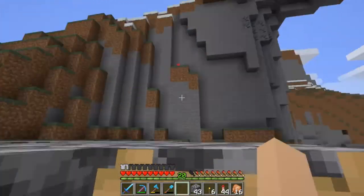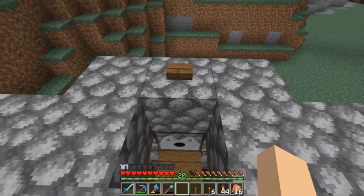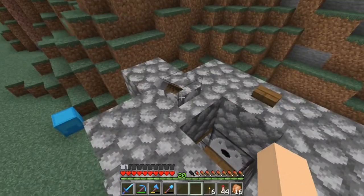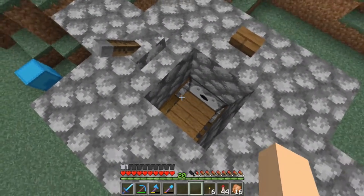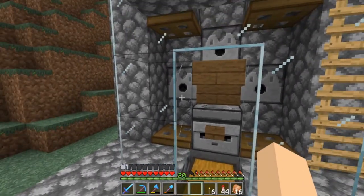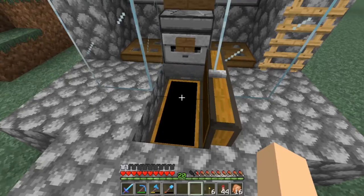Once you have your glass in, grab your ladders and place them going up the side right here. Then go up top — this is where you're going to put your buttons and two levers. Put your button here on this back block, then put a lever on this side and then on this side. What these do is activate these trap doors: whenever you breed your cows the baby ones will fall down into the side parts. Whenever those baby cows are grown, you hit this button and it'll activate the lava and kill them, then you can collect your steak and leather in your chest.